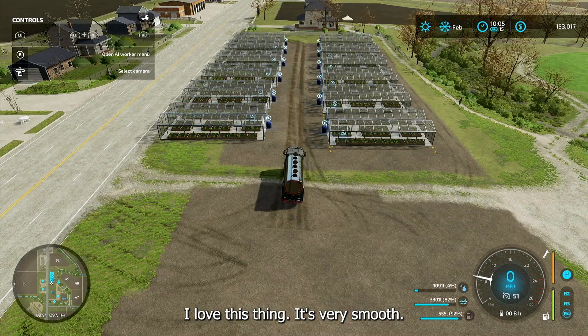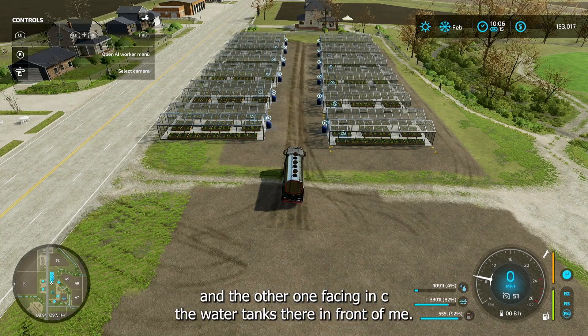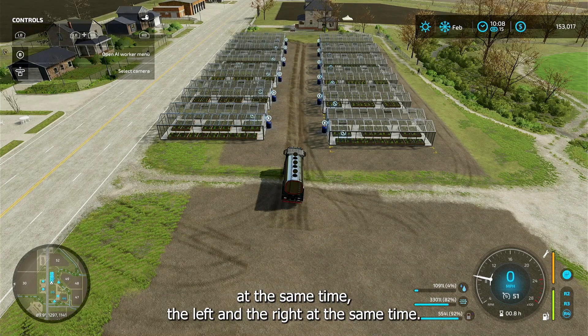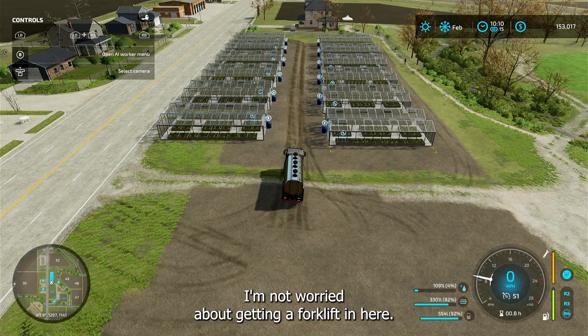I love this thing — it's very smooth. When you put the greenhouses in, you want to put one facing in and the other one facing in, with the water tanks in front of you, so you can go down the row and water the left and the right at the same time. I have mine all set to automatic.